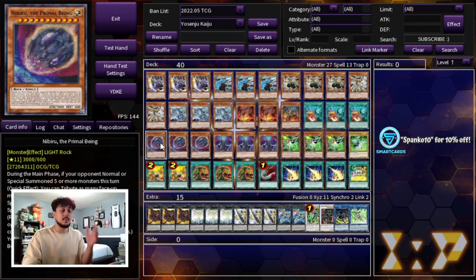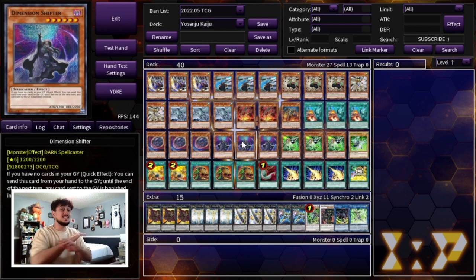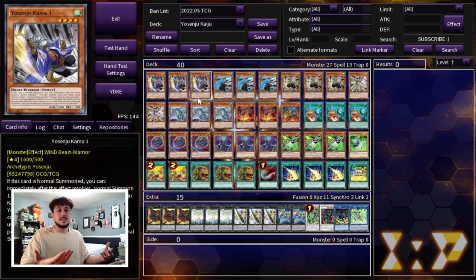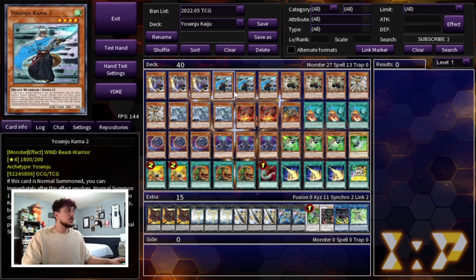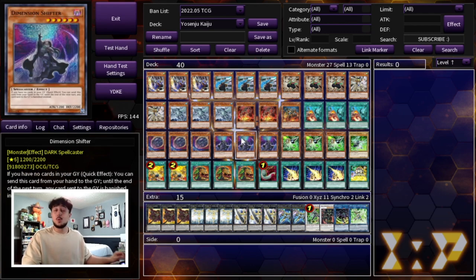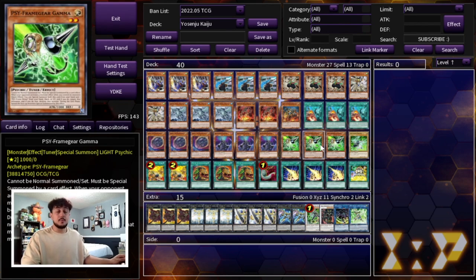You might be noticing I'm not playing Ash Blossom here, and I'll get into that in just a second. We are playing three Nibiru, three Dimension Shifter, three Gamma, and of course one Driver. D-Shifter is insanely powerful in this deck because all the Yosenjus come back to your hand — in theory these cards should never be going to the graveyard. Your Kaijus special summon to your side of the field, your Kamas always come back to your hand, so there shouldn't be any real cards in your graveyard. D-Shifter should essentially always be live, especially going second.